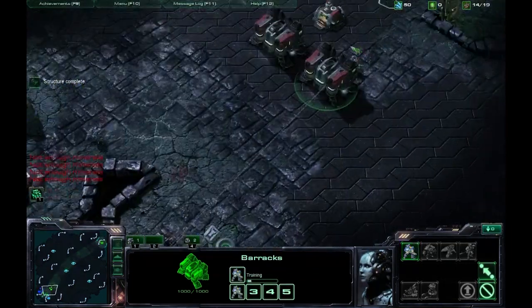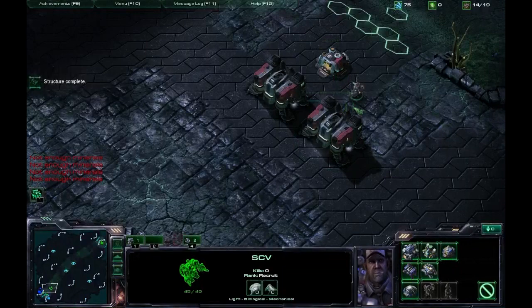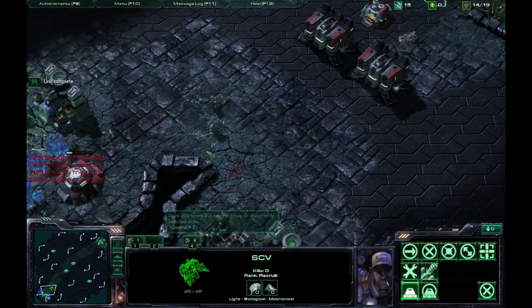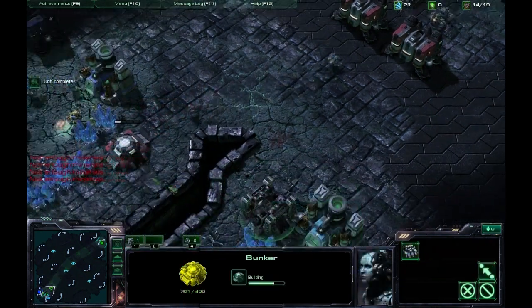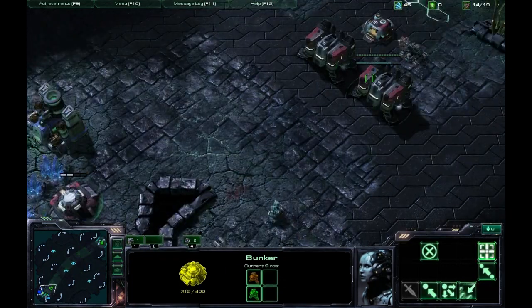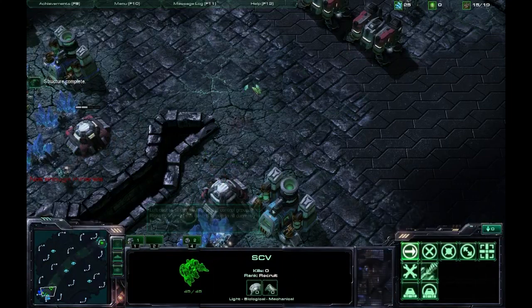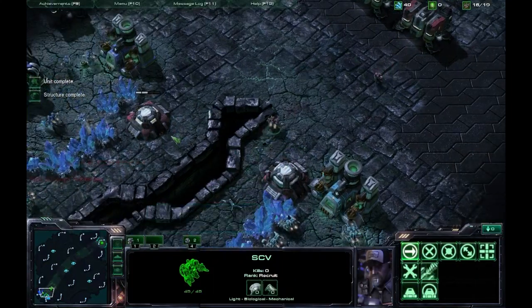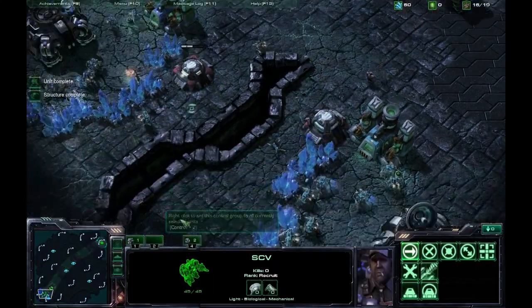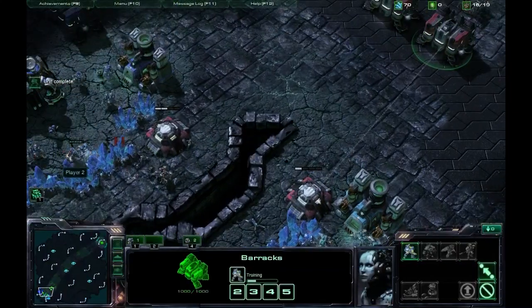It gets really annoying when you want Marines to come out faster but they just aren't. I probably could have built a reactor, but it takes time to build that refinery, and by the time you invest enough Vespene gas and get the reactors, I don't think there would be sufficient time to finish this challenge fast enough.